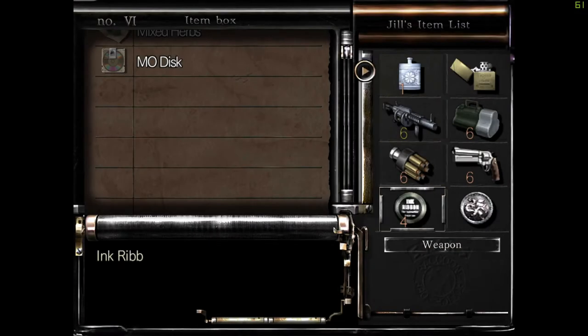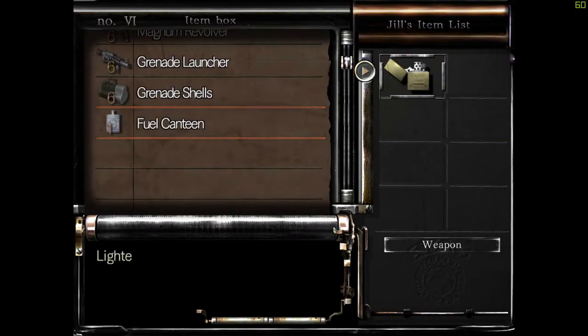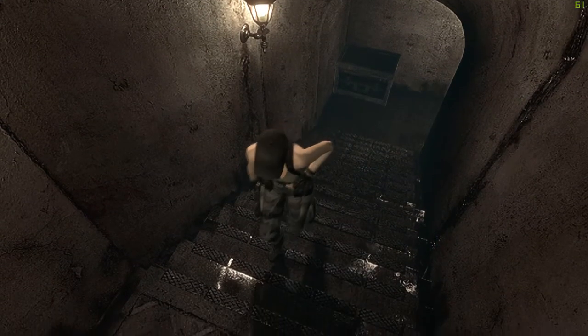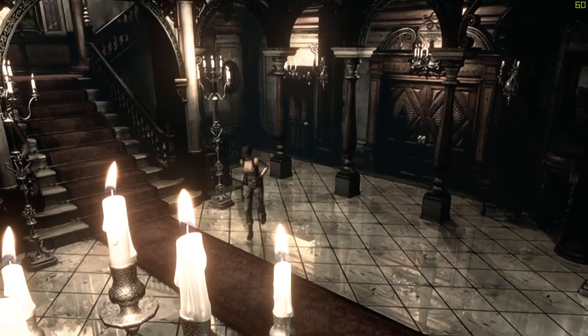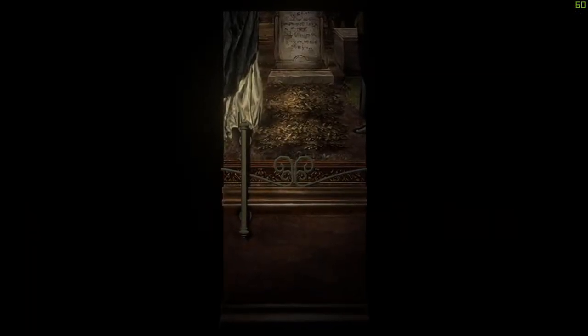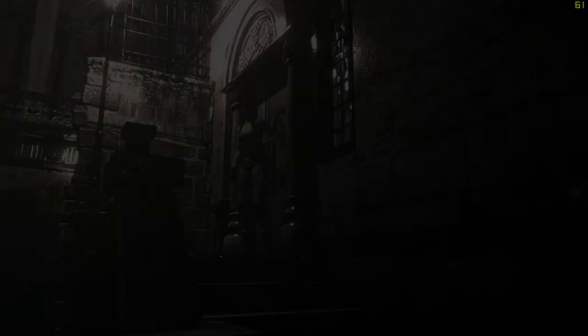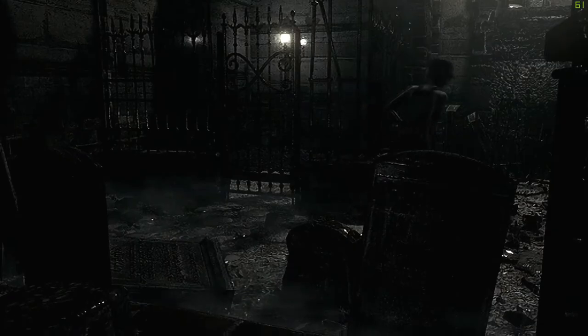This is needlessly annoying to do, but we need all this gear. I'm not convinced we actually need the lighter, but I don't know how quickly zombies are going to turn into crimson heads in the lab. There's enough to burn four bodies, and there are loads of rooms in the lab we don't need to touch - just the main corridors. We can skip some of the puzzles in the lab, especially the ones with the X-ray pictures, because I already know the passwords.